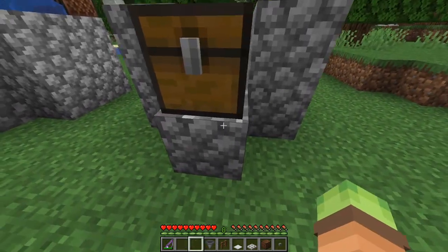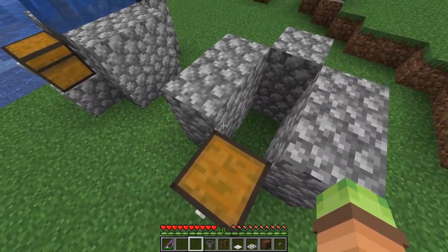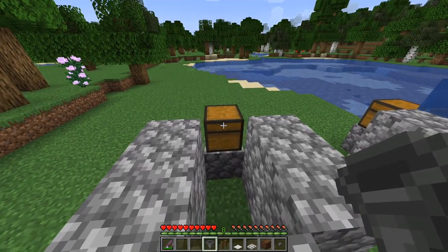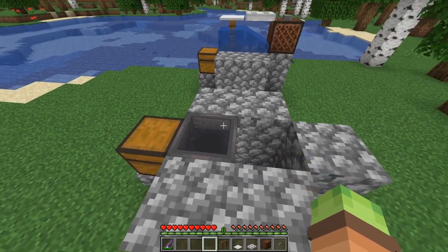Then we'll put the chest on top of that — boom. Now we can get up there because we have that little bit of a lip. Next I want to put the hopper down, so we're going to go over here, hold down shift, and just right-click the chest to put it right there.